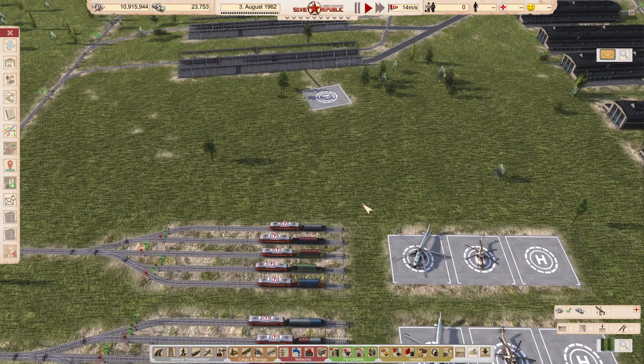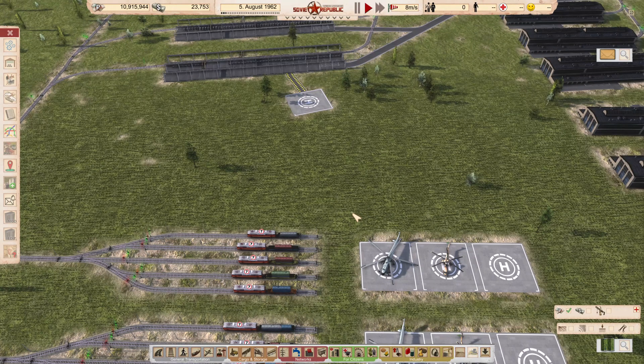Welcome back to Workers and Resources: Soviet Republic. This is another test for containers. In my previous two video tests, I tested every truck in the game capable of carrying vehicles to see how many nuclear casks, UF-6 containers, and shipping containers each truck could carry. Feel free to go back and watch those two videos, or you can download the save game from this episode or the previous test, which has all the trucks there for you to look at if you'd like to dive into the data.